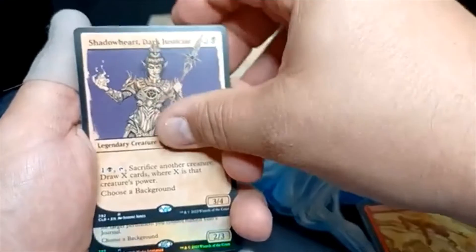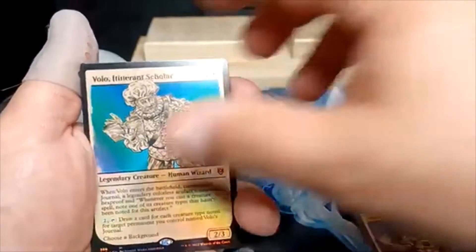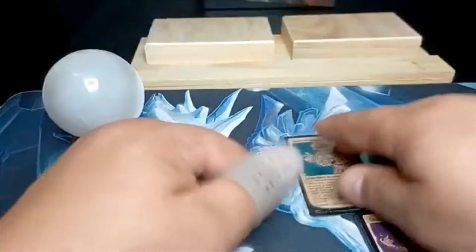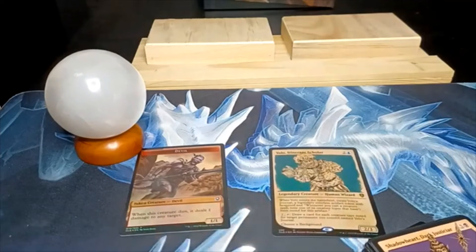We got a mythic. Okay, we got Volo. And we've got a devil token. So yet still not getting the dragon cards.